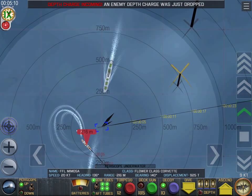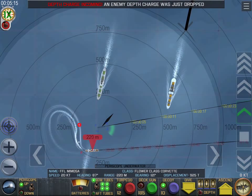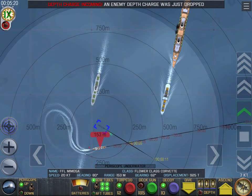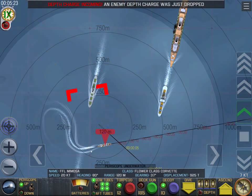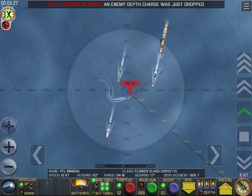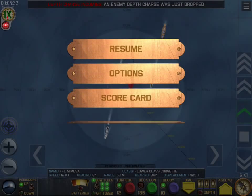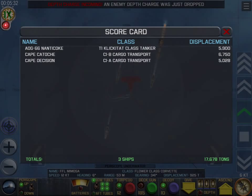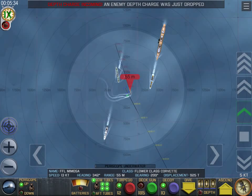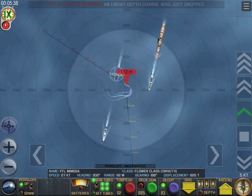Depth charges dropping again — we are evading him fairly successfully, we have taken no damage. And there's that giant ocean liner — you can see three smoky hits on his side. We still want to get all these ships if we can, if we can evade the destroyer escort. We've got three ships so far, 17,000 tons, that's nice. If we can evade the escort long enough they will give up and go back to protecting the convoy.